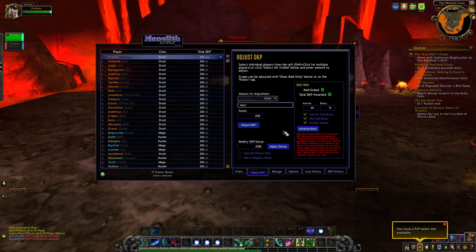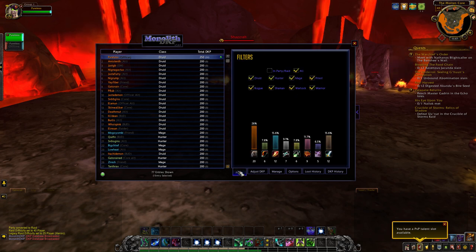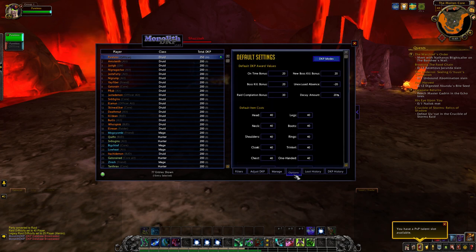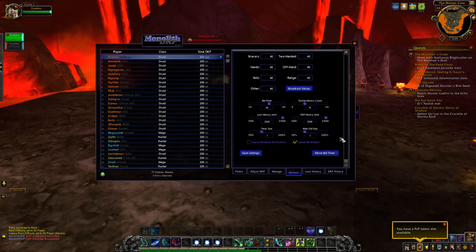For each of the other tabs — these tabs depend on permissions. If they have officer permissions within the add-on, they are two different things. If they're not officers, they will only have access to the filters tab, loot history, and DKP history, as well as some options — specifically the suppress broadcast notifications option. Everything else is going to be hidden to them.